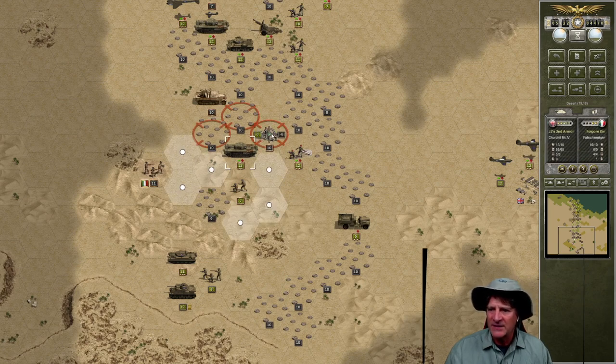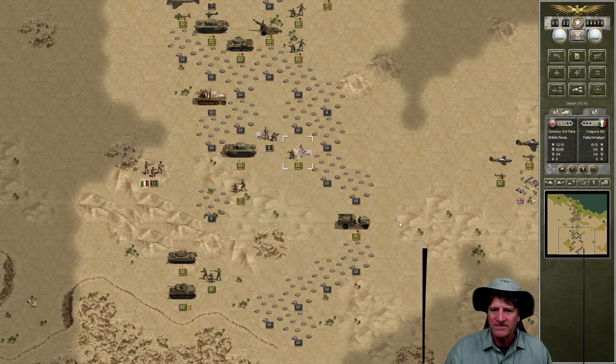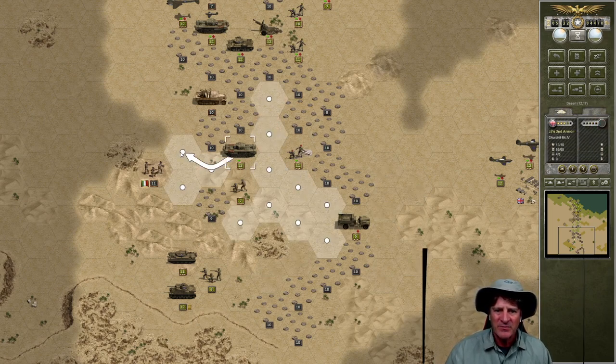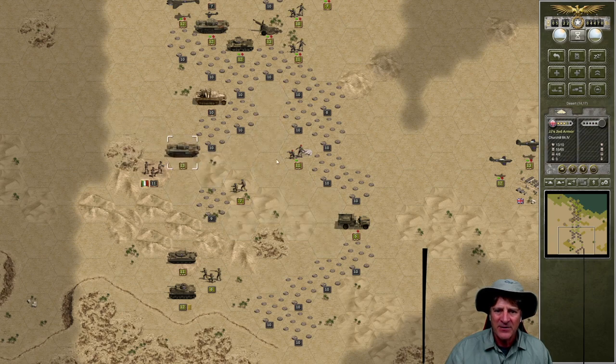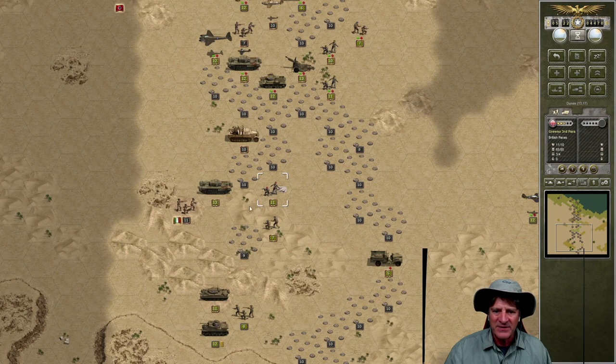Let's have JJ's second armor hit these Italian infantry paratroopers — minus four, no damage. FM Greeno is going to get six to two odds — not the best, but we need to move forward. Minus one, minus six — a kill for FM Greeno's paratroopers! Perfect. Now we should be able to pull through here with our armor. We're making progress down here paying some casualties, but this is promising. We know this armor traveled in this channel so it should be free of mines. We've cleared the second level of minefields here to the south, which is good.